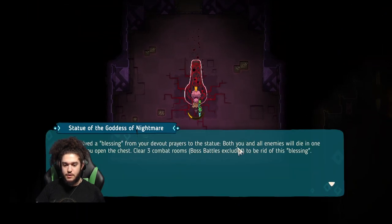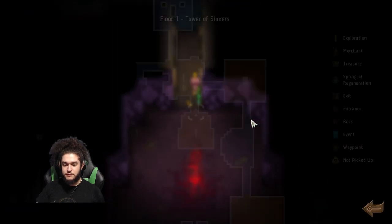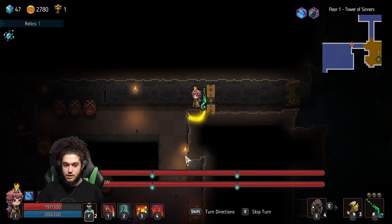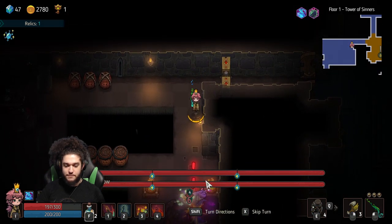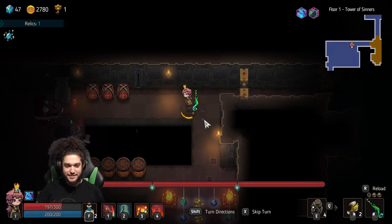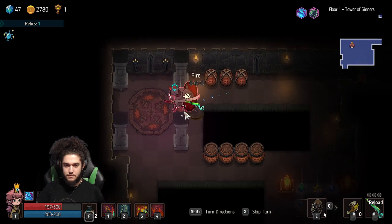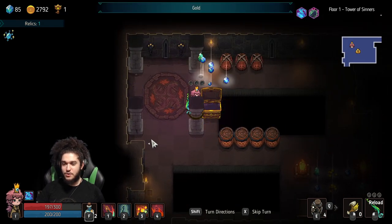This is a cursed room. Both you and all enemies will die in one hit after you open the chest. Clear three combat rooms to remove it. As long as you don't get hit, everything's okay. I can't tell if this is good or bad, but I just got a double mini-boss room with this buff. Technically I could go here — one, two, three, four — so they're both dead. That's really lucky, I've never had that happen. That's really good too because I consumed basically no resources.